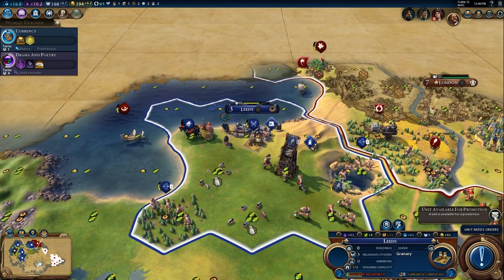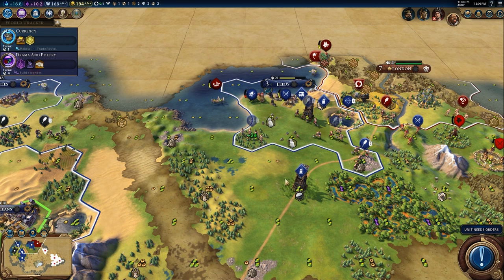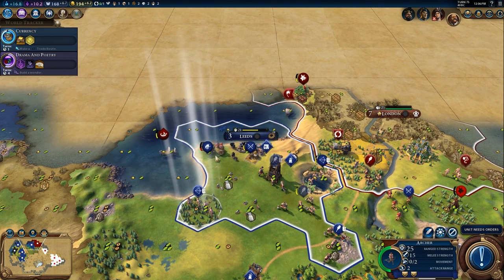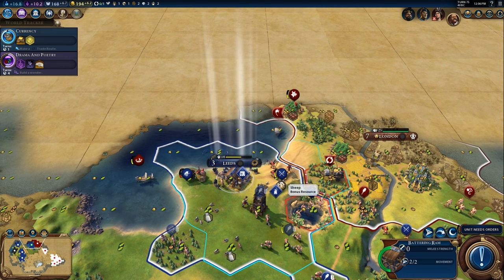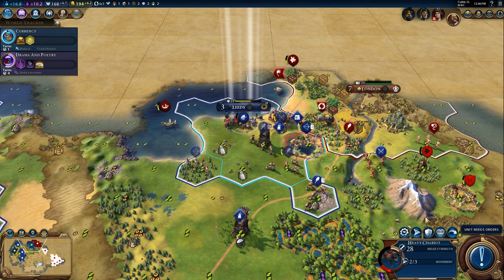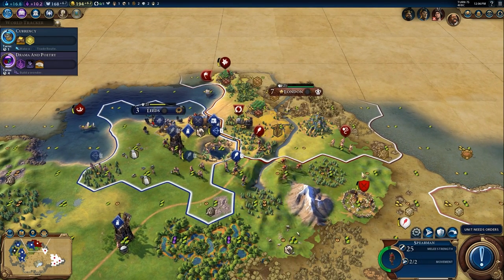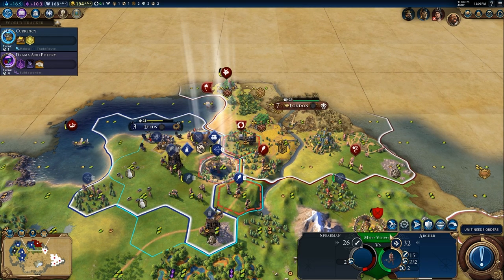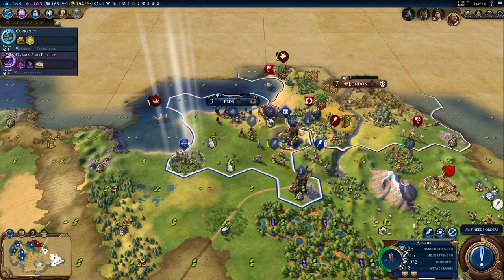There's a wonder - England had a wonder. It's so much cooler now that you can physically see it on the land rather than having to zoom in and squint. I'm pretty sure you cannot pillage wonders - you can move into the tile, they're not impassable, but you cannot pillage them. The wonder disappeared in this build, which isn't supposed to happen - the developer confirmed it was a bug in the non-stable branch.